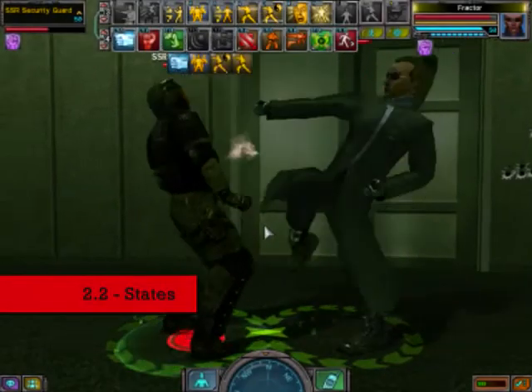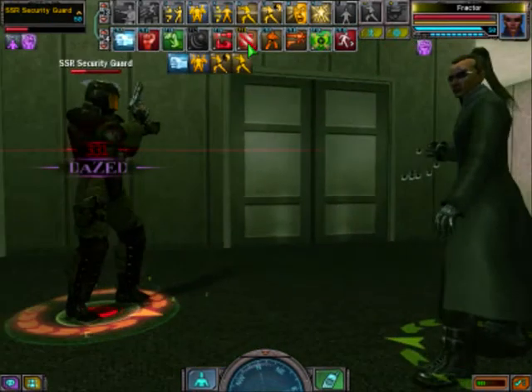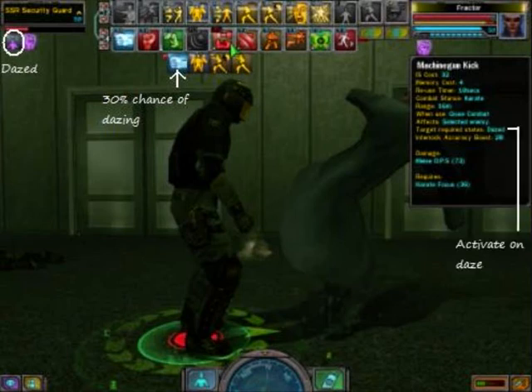Next, states. Each combat tactic can cause a state. In this case, speed can cause your opponent to be dazed — and in this case he is. Therefore you can use a move that requires him to be dazed.